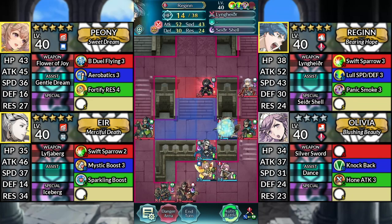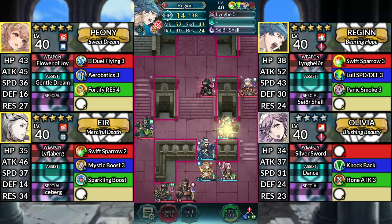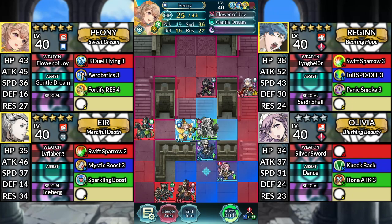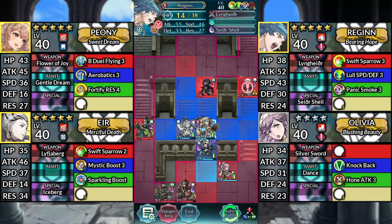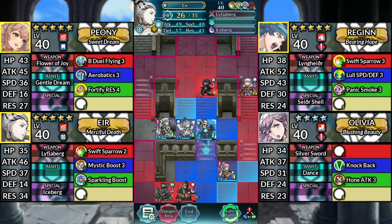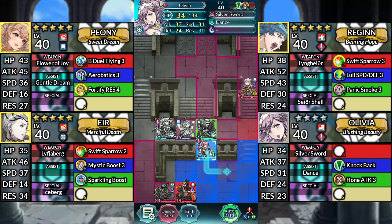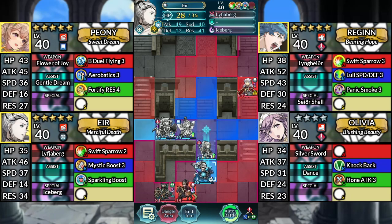For turn 4, use Regan and attack the Green Mage. Then Canto 1 space left. Move Peony to the left of Regan and dance Regan. Then move Regan to the left and attack the Green Cavalier. Move Air up 1 space and attack the Thief. Move Olivia up to the left and dance Air. Then move Air and Regan down and attack the Red Flyer.